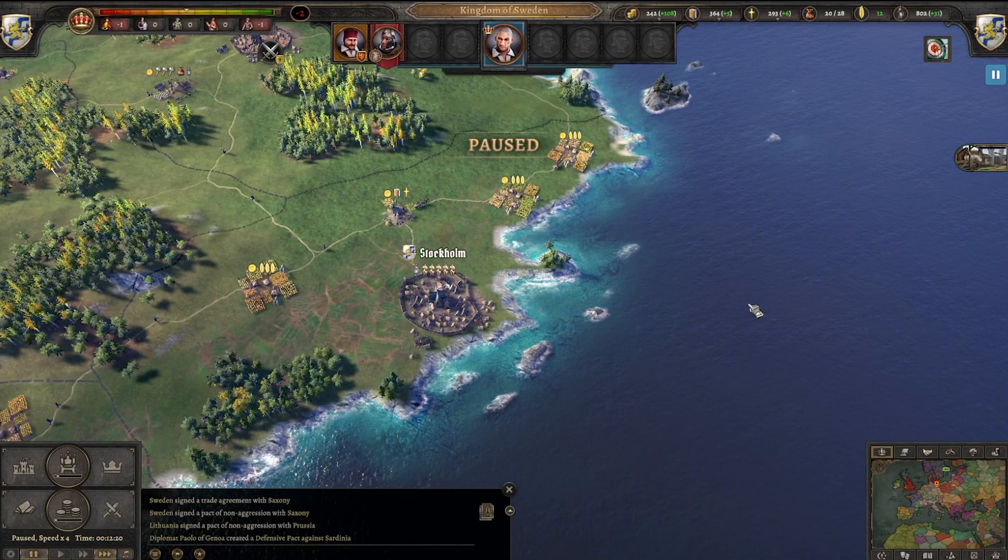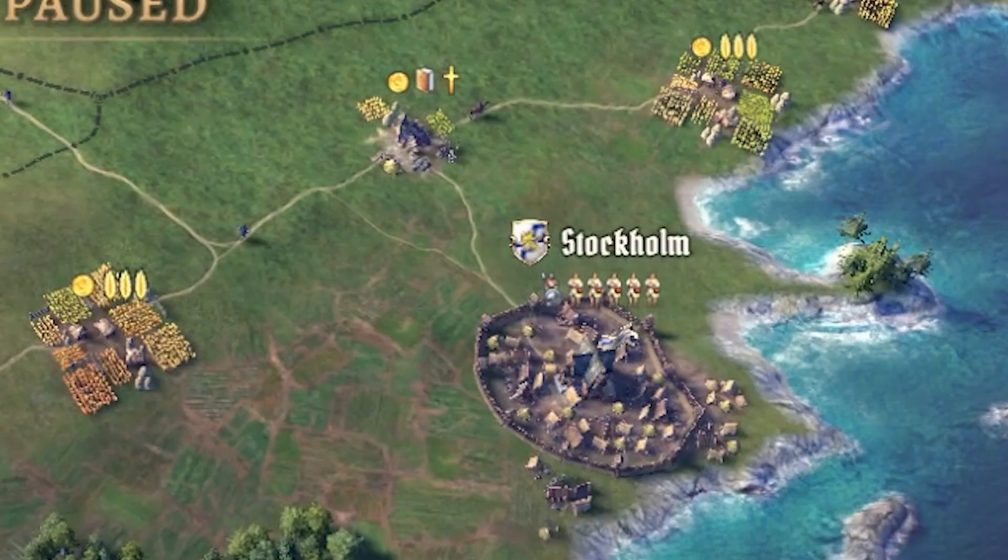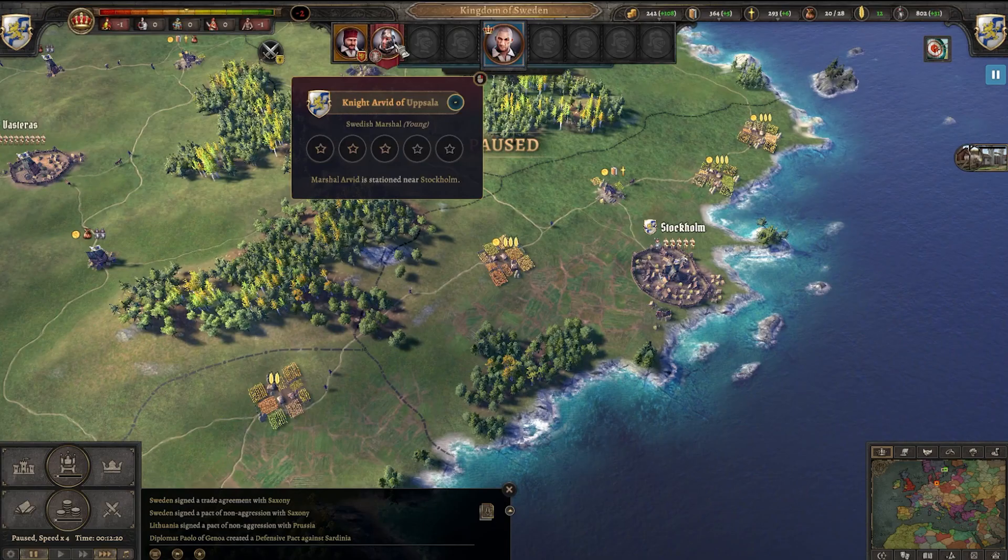Hello everyone and welcome to Knights of Honor 2 Sovereign. We're going to talk about how you can defend yourself, participate in a war, or declare a war. Today we're playing as Sweden, but here we can see our marshal.